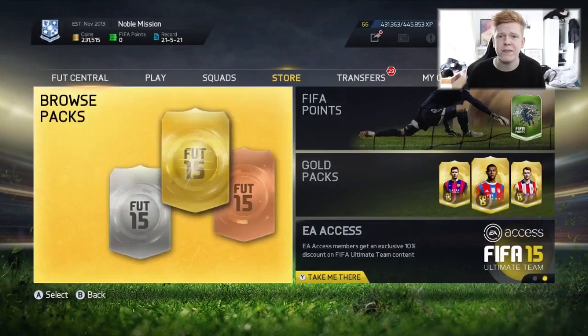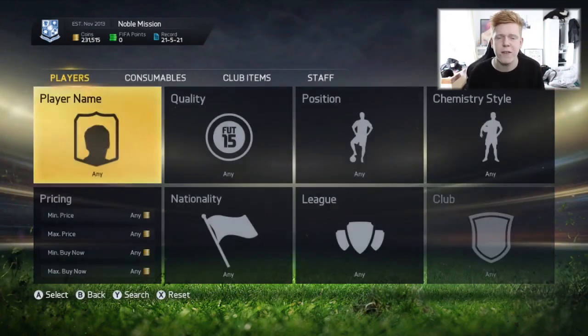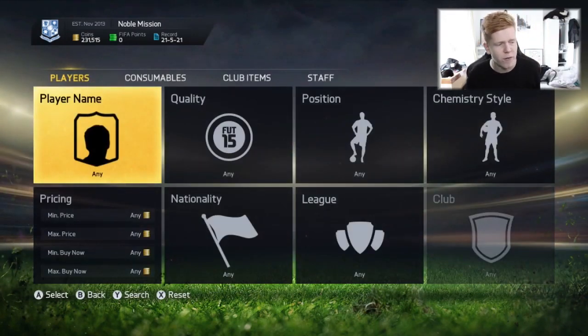If you're looking to buy any FIFA 15 coins, go to the description down below and use the discount code JACK54HD for 5% off your order.